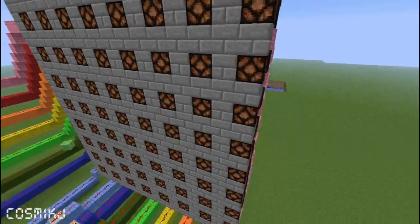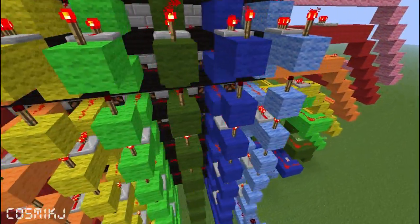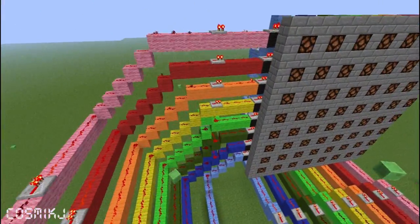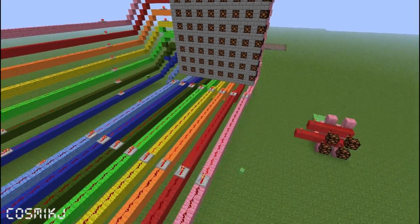Increasing the spacing reduces the amount of redstone lamps and therefore reduces the amount of lag that could occur. It also means you can fit the system into a smaller space, and you can cover massive PVP worlds.